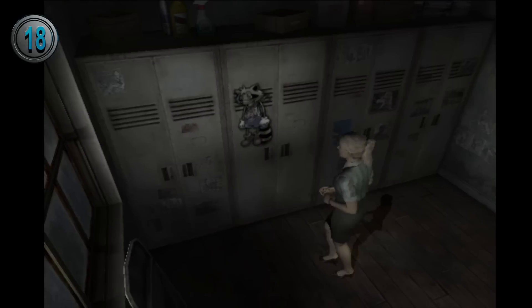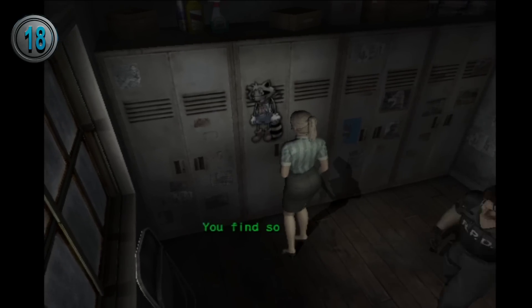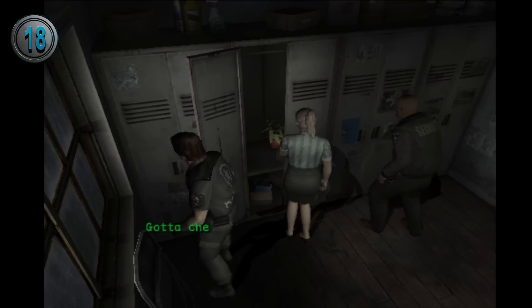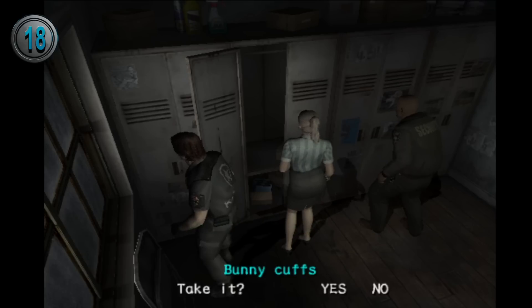Cindy's exclusive SP items give a bit of insight into her life. The ones in the Outbreak scenario reveal that she really didn't like her boss, because not only was he embezzling money, but also, in her words, a perv.